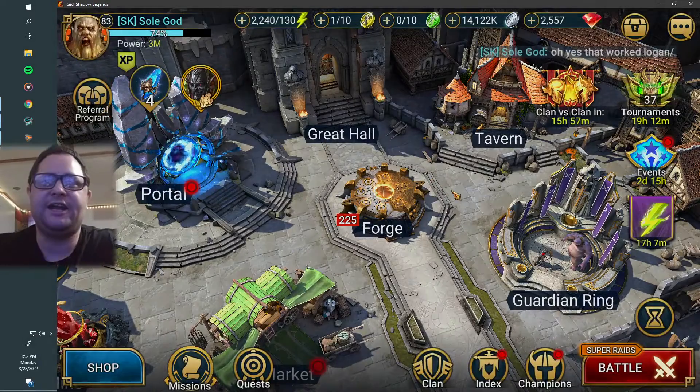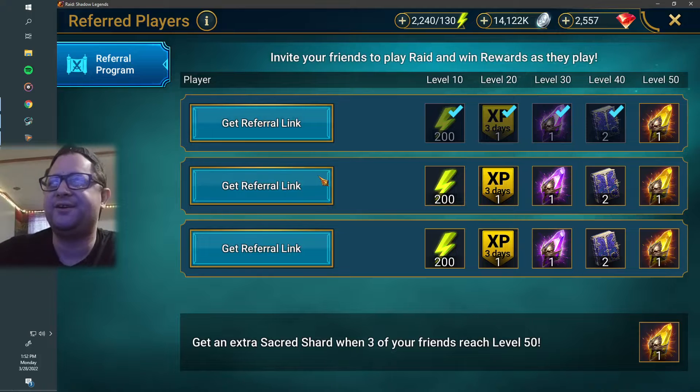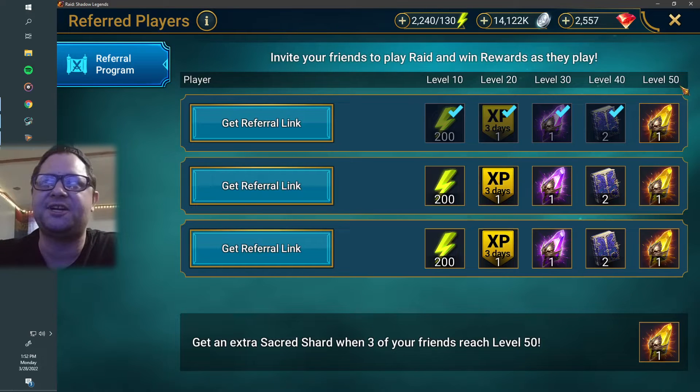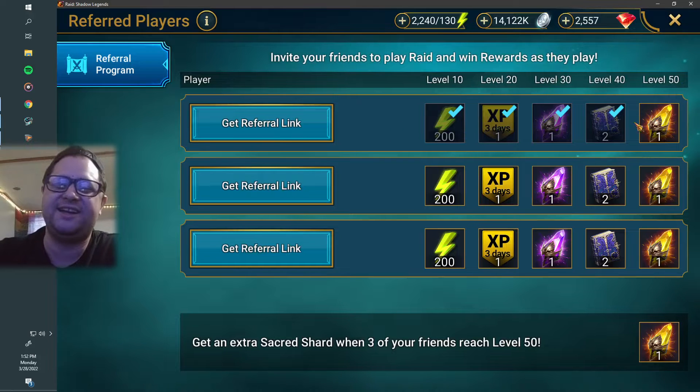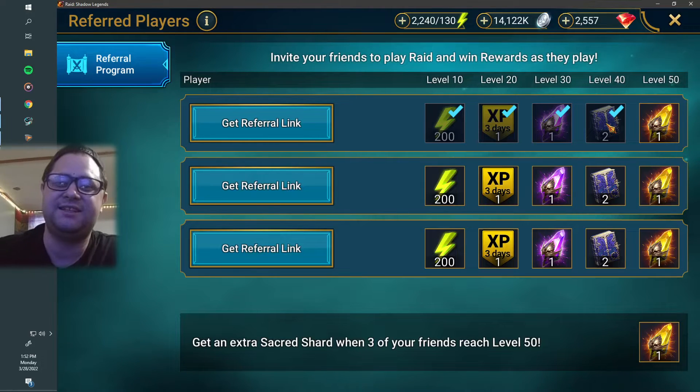If you guys want to join Raid — if you guys, for some reason, didn't start playing Raid yet — I've got a little promotion going on the channel right now. If you sign up through my referral link, which will be in the description of the video, and get your account to level 50, I'll PayPal you $10 for getting me all these rewards, even just a sacred shard. The first person doing this quit after he didn't end up getting me the sacred shard, which is all I care about. So yeah, get your account up to level 50, let me know, and there's lots of ways to contact me through the description and I'll hook you up with that $10.